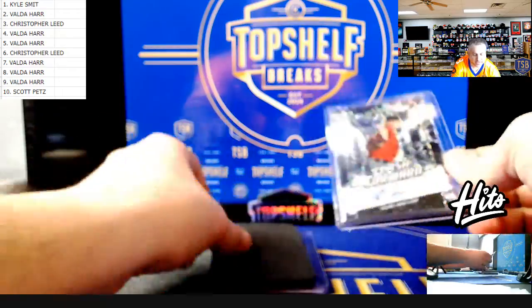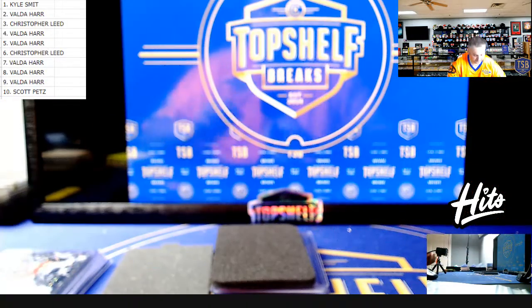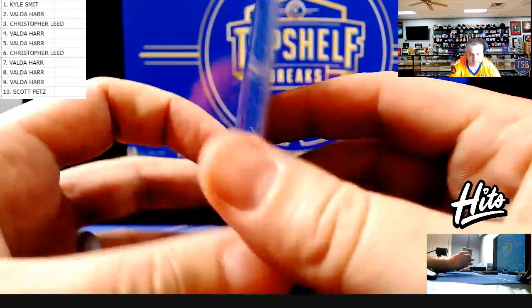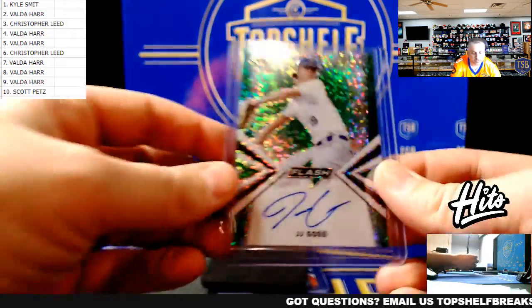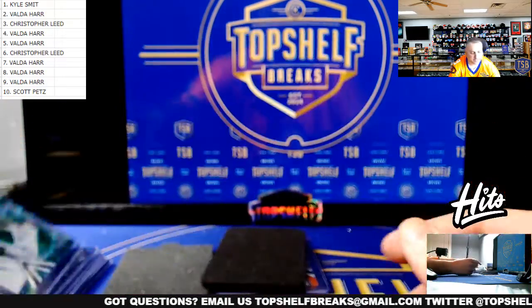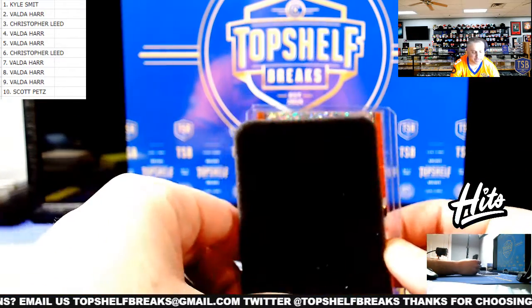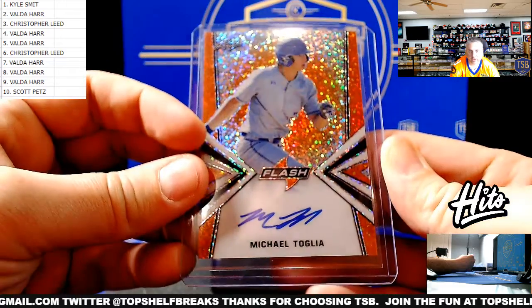Here's the start of box two — lots more numbered stuff here. Blake Walston to 50. Next one, Colin Barber to 50. Here come some lower-numbered stuff: JJ Goss to 15. Next one's a 10 — we got back-to-back tenners, actually. Michael Toglia, nine out of ten.